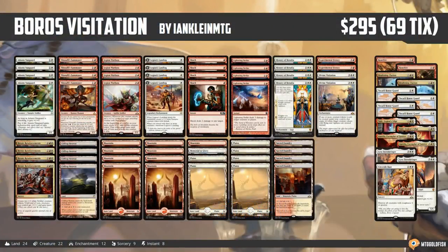Hello everyone, it's Seth, probably better known as Saffron Olive, and it's time for another instant deck tech. So as you know, Tuesday means it's type 2 or Standard Tuesday, and we have a fun one to look at today. This is Boros Visitation, basically a Boros tokens deck that's looking to almost combo off with the help of Divine Visitation, turning some relatively underpowered 1/1 tokens into massive 4/4 Flying Angel tokens. It comes to us from IanKleinMTG, who took it to a 5-0 finish in a competitive Standard League on Magic Online. Congrats to IanKleinMTG on a super sweet deck.